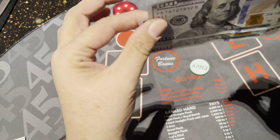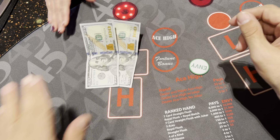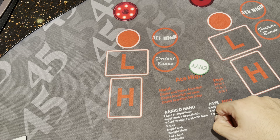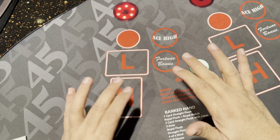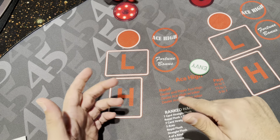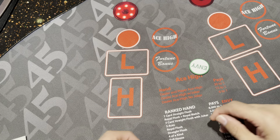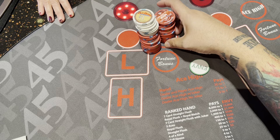Welcome to my first ever Face Up Pai Gow video! I've got $200 here at Palace Station. I'm nervous and scared. I'm buying in for $200. If you haven't played Pai Gow, you get seven cards and have to make poker hands — flushes, straights, three of a kinds — and beat the dealer's hand with two hands: five cards in a poker hand and your second best hand.